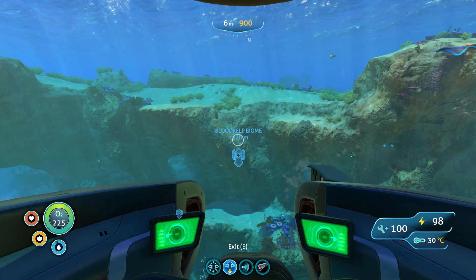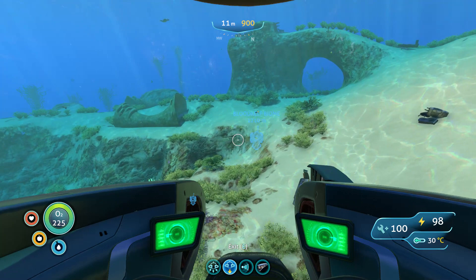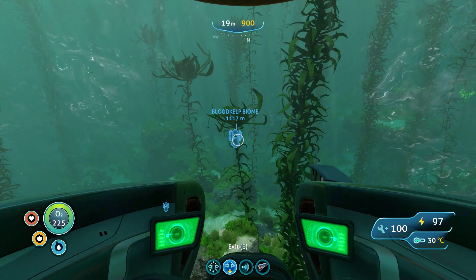You'll pass through the floating island spire area, which is where most bone sharks are located. There are also crab squids there, and they are very attracted to light. I would not recommend turning on your lights when you're down there, because they may attack you more if your lights are on.